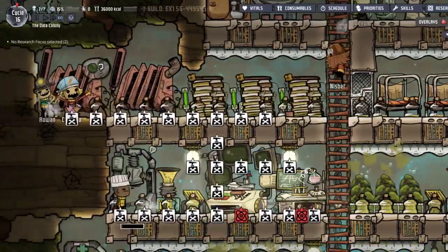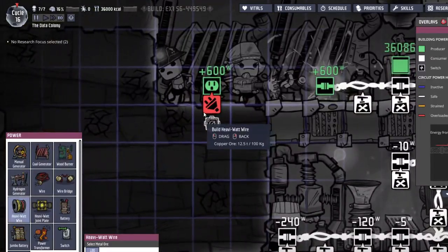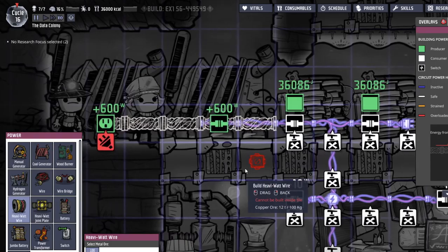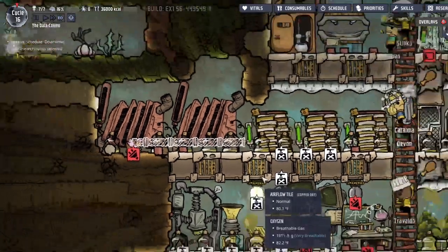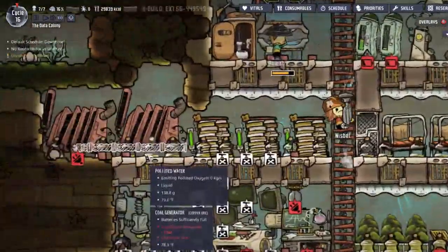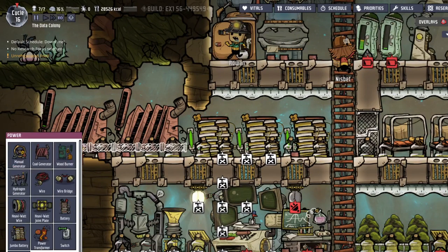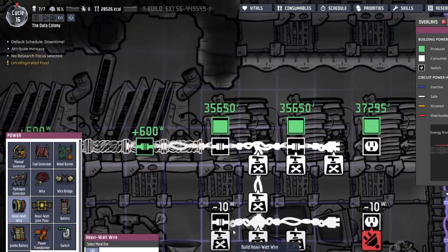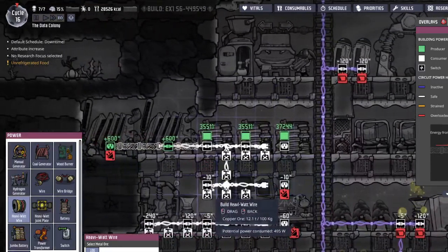Good, those aren't on the deconstruct thing. We want to replace them with heavy wire, of which we do not actually have very much of. That's weird - how much do we have? Oh, 12 tons. Never mind - I guess we do actually have a lot. Is 1,000 kilograms one metric ton? I think so. Whatever.